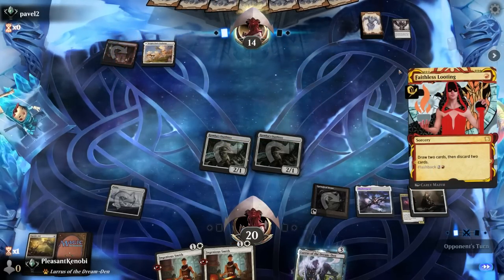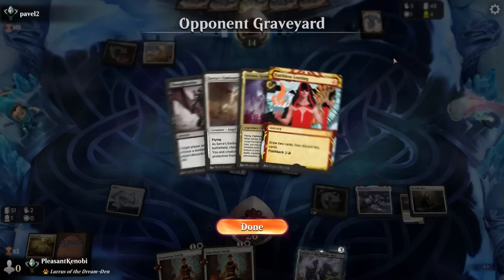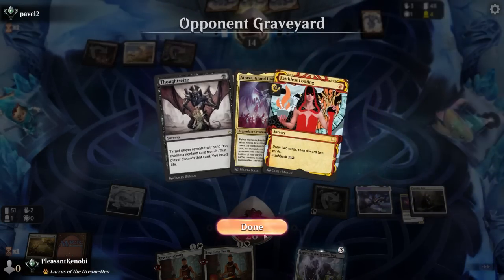They're going to cast Faithless Looting. We're going to see some sort of fatty go in the bin. I wonder if they're playing Sundering Titan — I don't even know if it's in the format, I assume not. I assume this is going to be an Atraxa or Sheoldred situation. In best of one, the combo decks can be quite brutal and very difficult to actually beat.